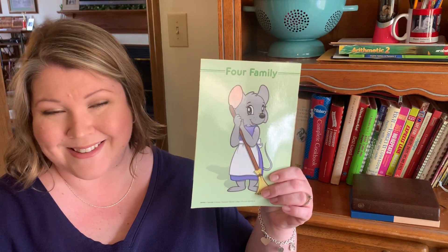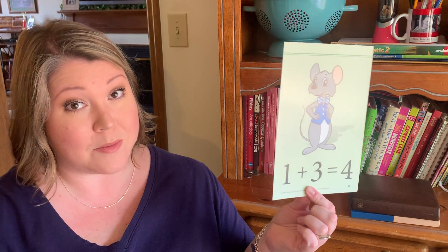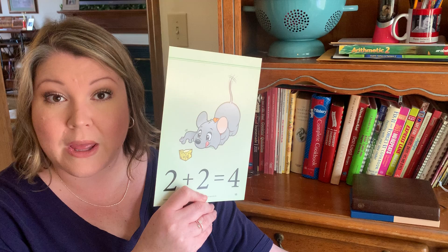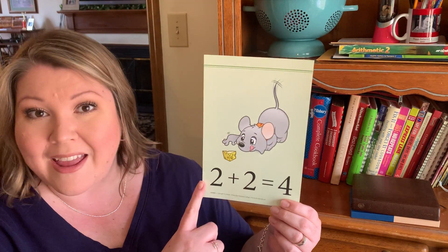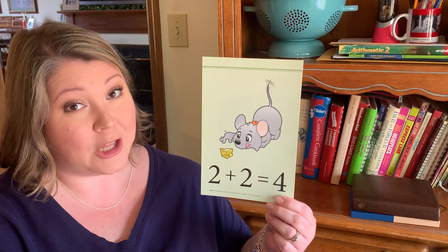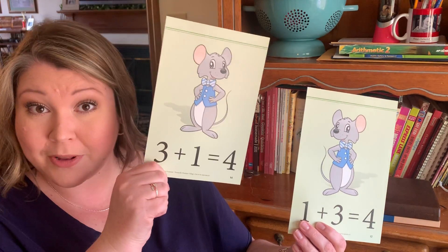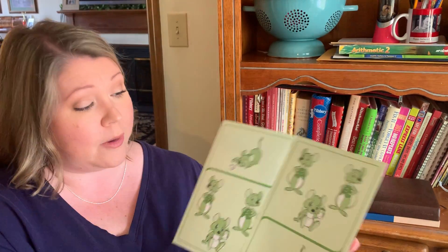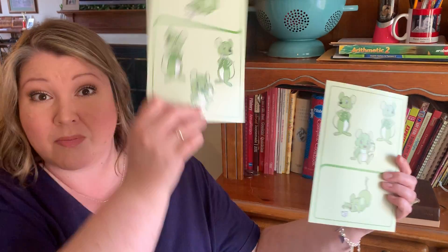Four addition family are little mice. Zero plus four equals four. One plus three equals four. Two plus two equals four — this is called a double, because we're adding the same numbers together. And look what else we have: twins. Three plus one equals four and one plus three equals four. The only thing that happened is these just got switched, but it's still the same number.